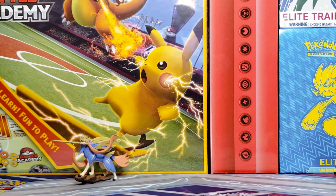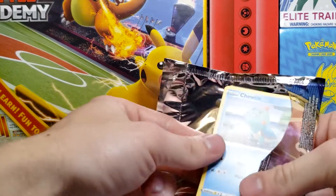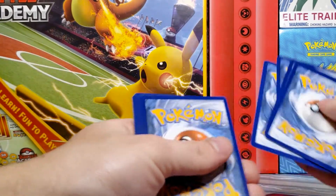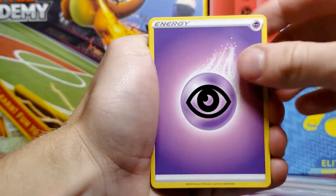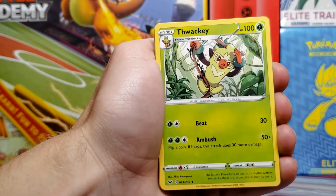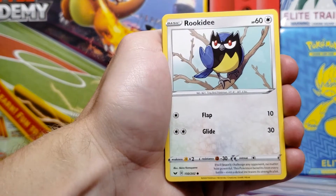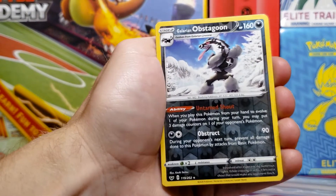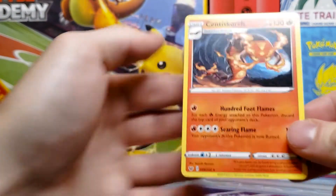Now we are on to the Sword and Shield packs, starting with the base set. We got Psychic type energy, Corvisquire, Thwackey, Pokemon Catcher, Wooloo, Rhyhorn, Rookidee, Crabby, Grookey, a Galarian Obstagoon reverse holo which is a rare — they're very nice — and a Centiskorch non-holo rare.